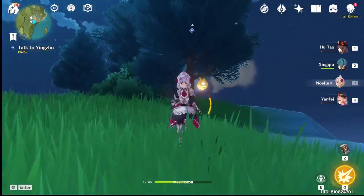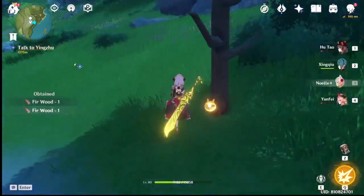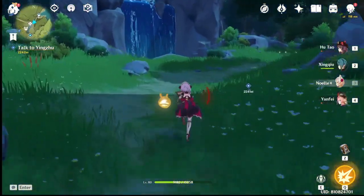The next is going to be Fir Wood. This is what a fir tree looks like — it looks like a pine tree but it doesn't have snow covered all over it.